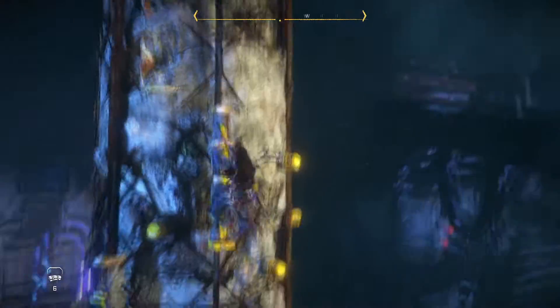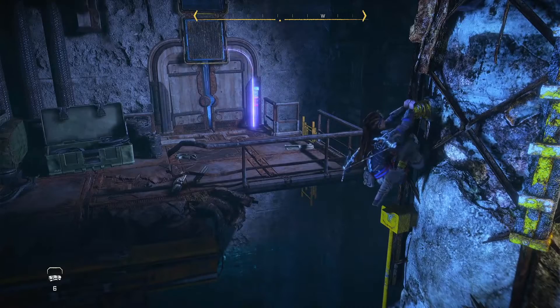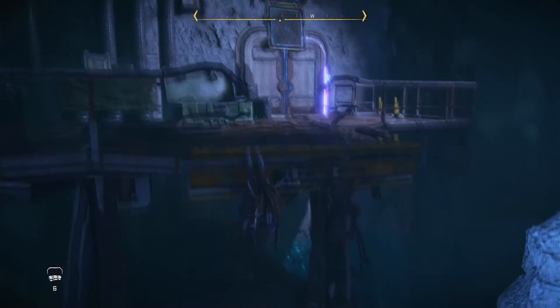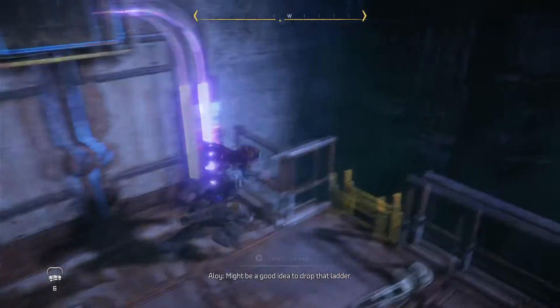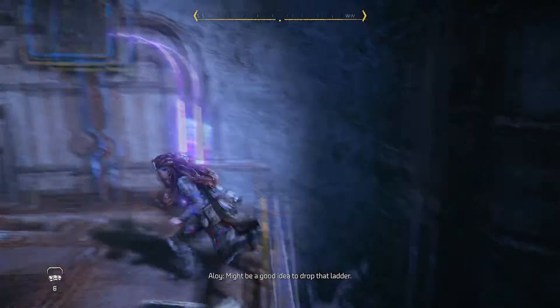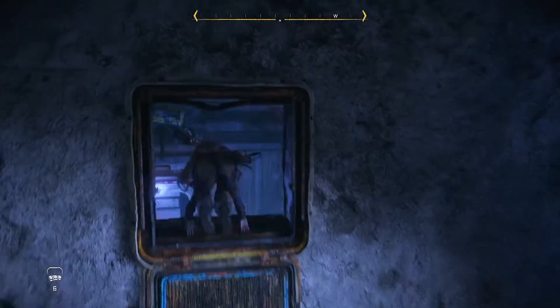Climb down, and then we're just going to jump over onto this thing. Almost screwed up that jump, and there's a little ladder here if you want to lower it, and then jump on top of this and go into the room.